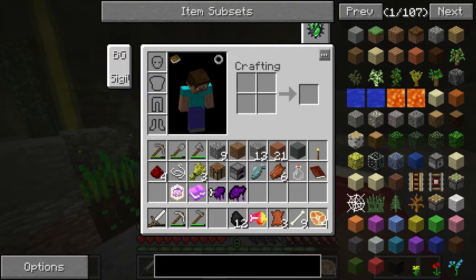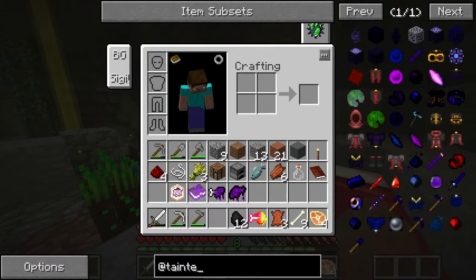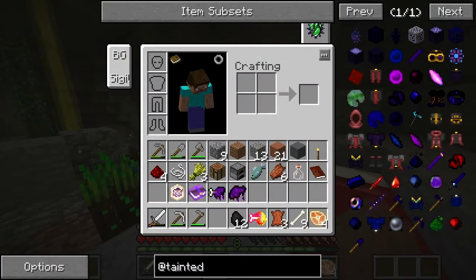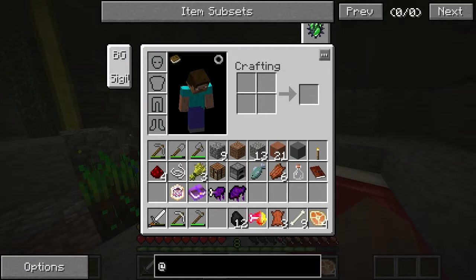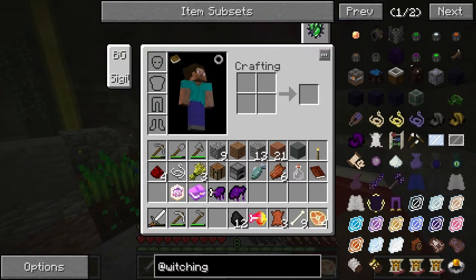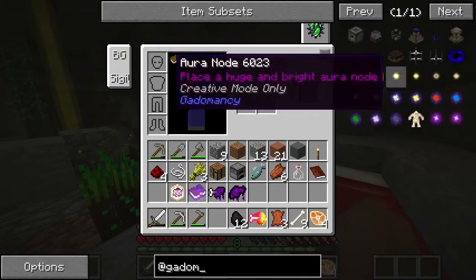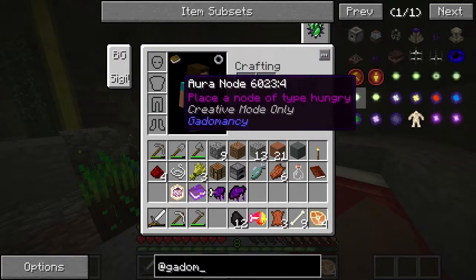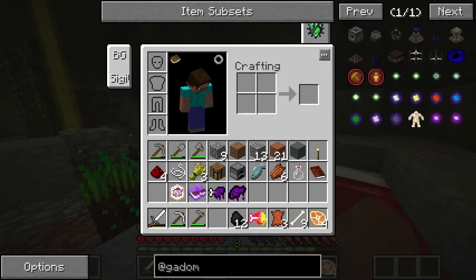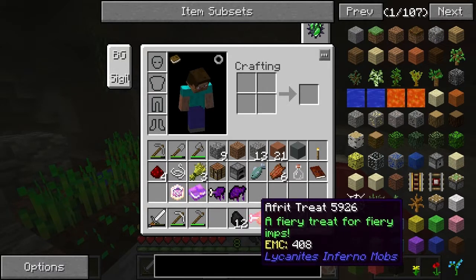There's lots of Thorncraft, Lycanites mods, and Bibliocraft. Here we have some stuff from Tainted Magic — I think this is an endgame item, Boots of the Voidwalker. Of course there's Witching Gadgets, which from what I recall was very well received. It's got a couple more Golem focuses and Gadamancy. And yeah, there's Lycanites as well.